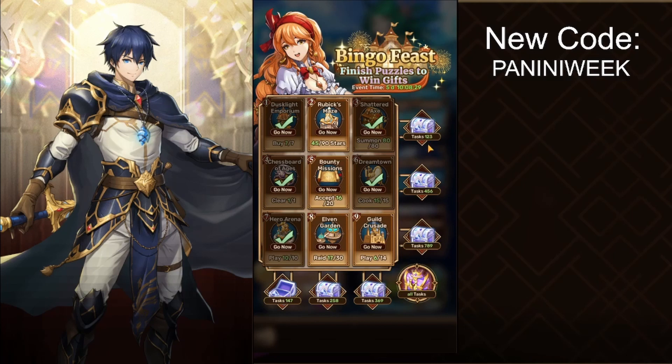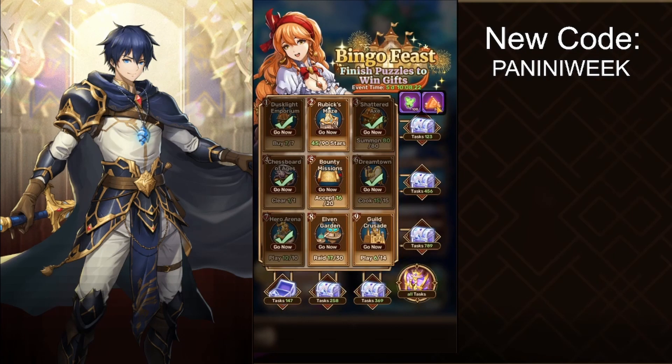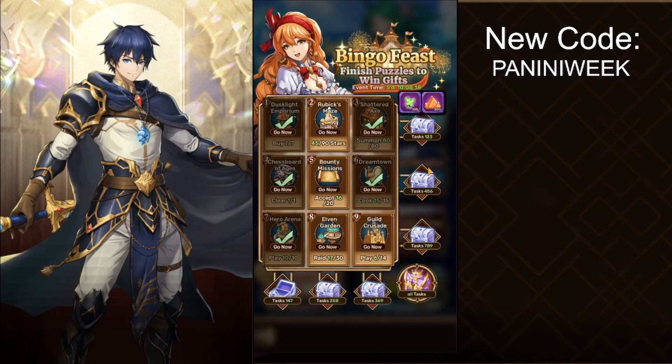If we finish tasks 1 to 3, we get 100 butterfly weed, which is a currency used in the shop that I'll explain later. We also get 300 elven stardust, which is quite useful, another weed plus 2 blue SR units, and 100 elemental megastone, useful for upgrading your hero. There's one more reward that I already unlocked so I don't remember what it was.